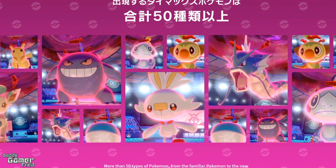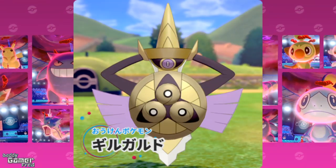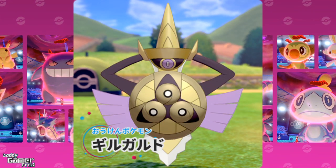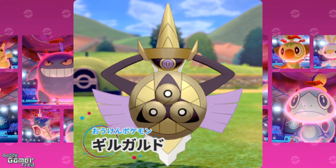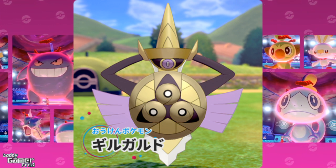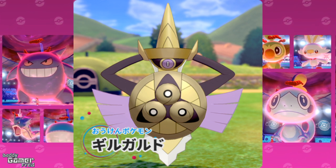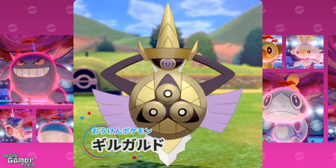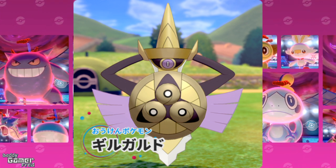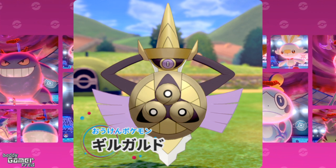Obviously we got a few that we kind of knew were going to be in the game, and of course we're going to start off with Aegislash, looking pretty dope in-game. This is an actual in-game image of how Aegislash looks, and when you take a picture of a Dynamax Pokémon they send you a picture back to your smartphone of the Pokémon added into the image.